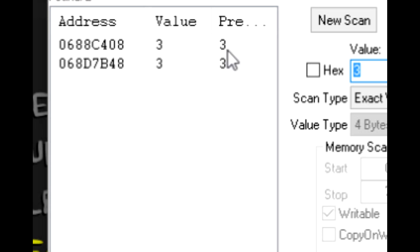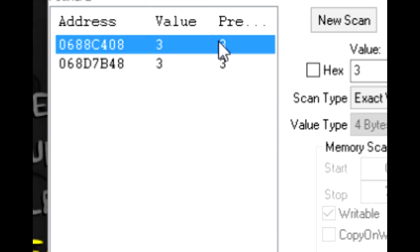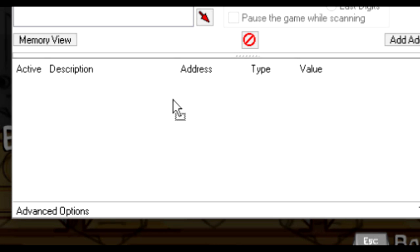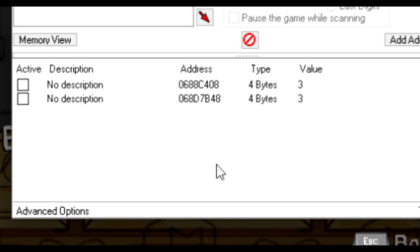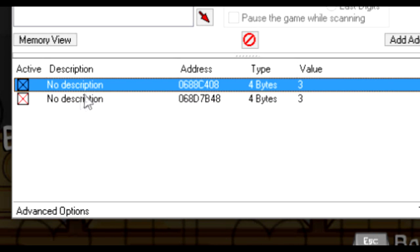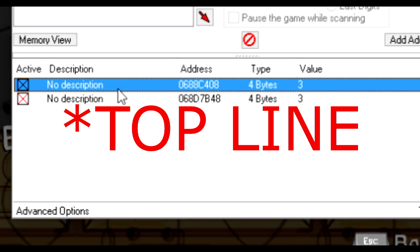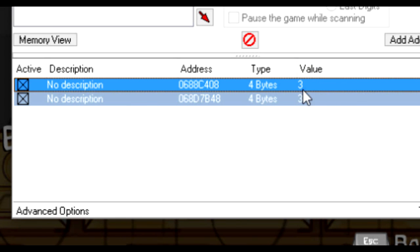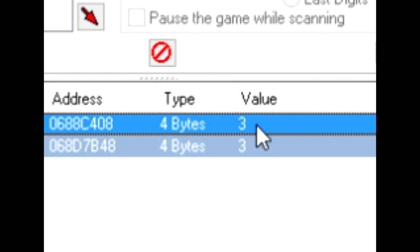Then on the left, you should have two little numbers. You want to click on the one at the top, press Control and A at the same time, and then drag that down to the bottom. Now that you have them dragged down to the bottom, you're going to want to click on the little boxes on the left and make sure you have them both selected. Click on the top and then do Control and A the same way to get them both selected.